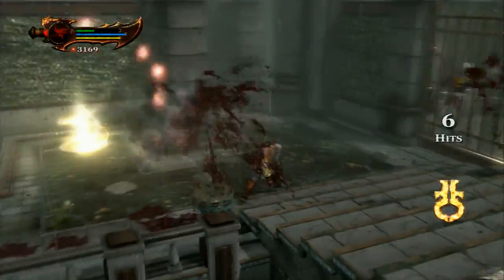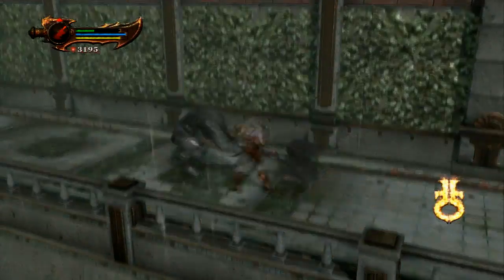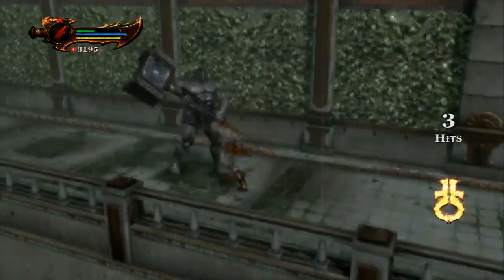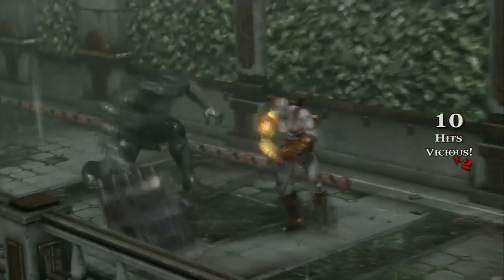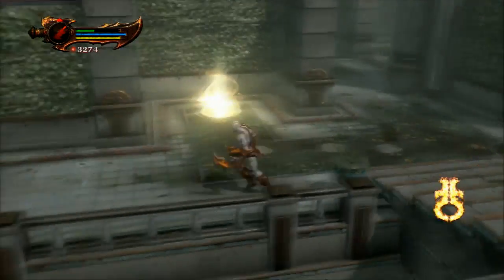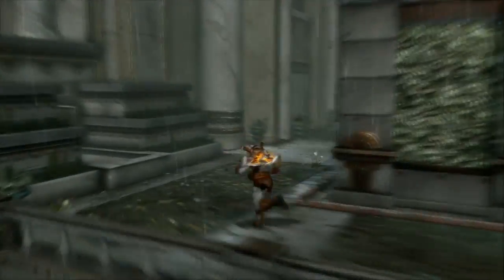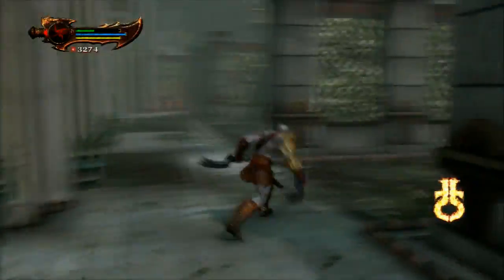Does it take two grabs of these guys to kill them? No — once they get the circle over their head, you can grab them and use them as a battering ram. It doesn't necessarily kill them, or you can press triangle to kill them, depending on if you want to use them for a weapon or not. You can't grab them twice, but he doesn't necessarily die.